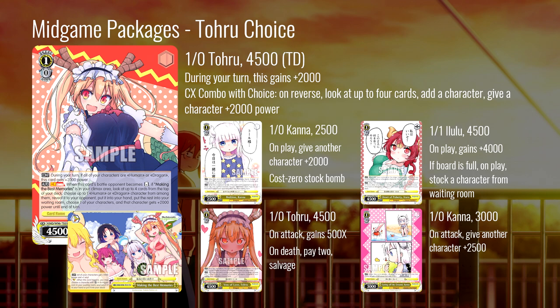The one-zero Kana does something similar to the stock bomb: on attack, give another character 2500 power. It's really small so it's only useful if there's an open lane you're swinging into or if your opponent has something small on board. But 2500 is a lot and it can help the one-zero Toru get over even standby targets and early plays if you can pump it up that much.